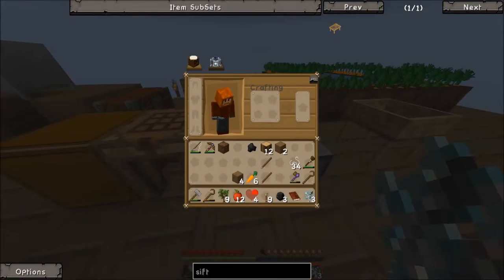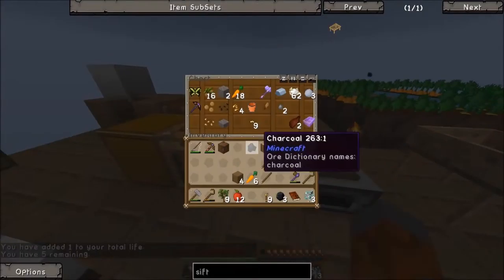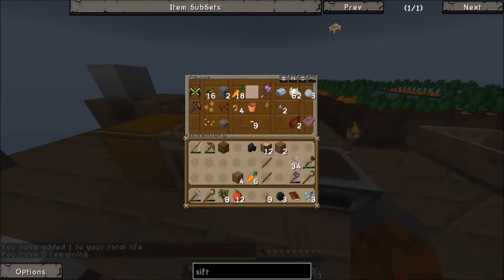Quarter heart - let's get this going. We just combine those, that'll give us a full heart. And we now have five lives! We got our stone axe still in there, I probably don't need this anymore.